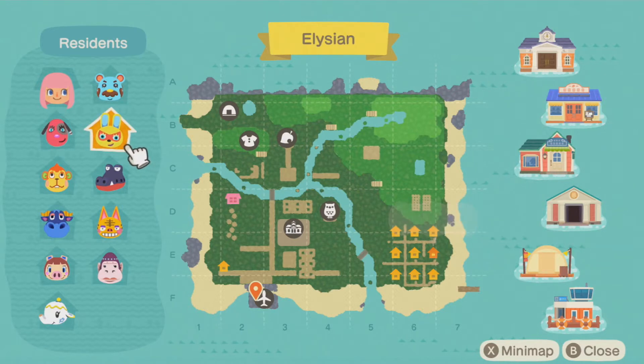Then we have Mira. She was my first villager that I went searching for. She was on the very first island I used a Nook Miles ticket on. And I love Mira ever since New Leaf. I'm very grateful to have her.